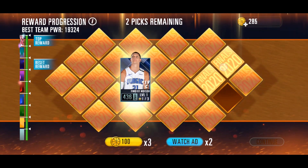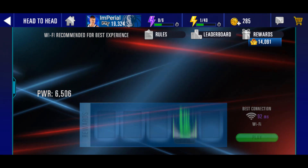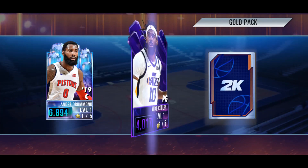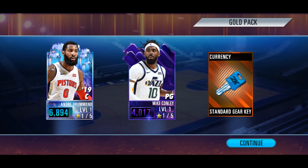Some of these gold packs look like silver packs and they just look bad sometimes. But yeah, last gold pack right here. Let's see what we get — three items — and it's going to be another Diamond-Onyx combo. We're getting Diamond Andre Drummond, Onyx Mike Conley, and a Sterling gear key. Low key.